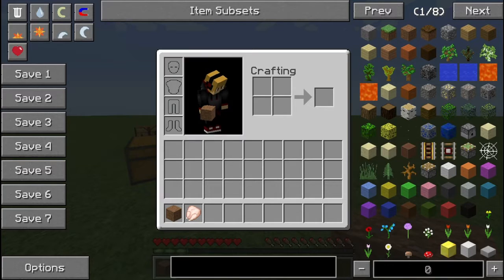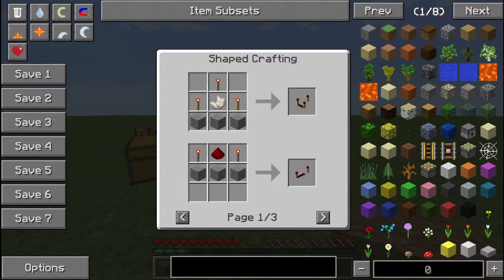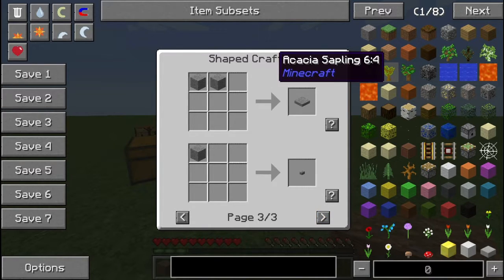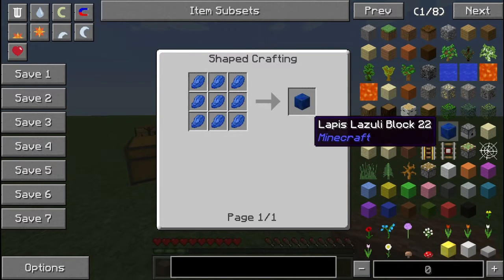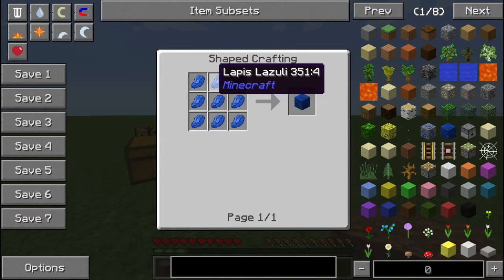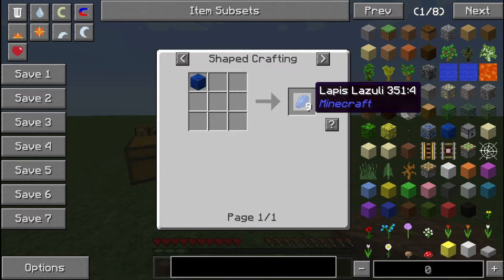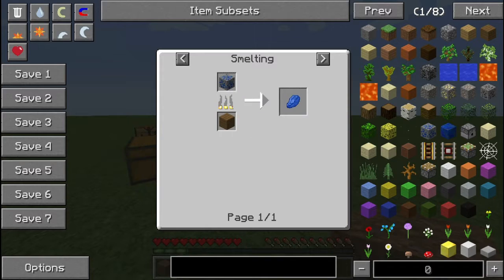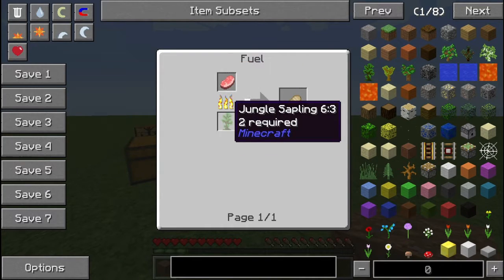That's pretty much it for this tutorial, except for one more function: Uses. If you hover over an item and press U on it — such as if you didn't know what something was used for in a mod or in Minecraft — you can get all the uses of that item. For example, stone can be used in these following recipes: repeater, stone bricks, stone slabs, pressure plate, and button. Those are the only recipes in Minecraft that use stone without mods. The recipe for lapis lazuli block is just nine lapis. Two ways to get lapis lazuli: craft a block or smelt it in the furnace. You can also press Uses on a jungle sapling and it'll just say fuel.